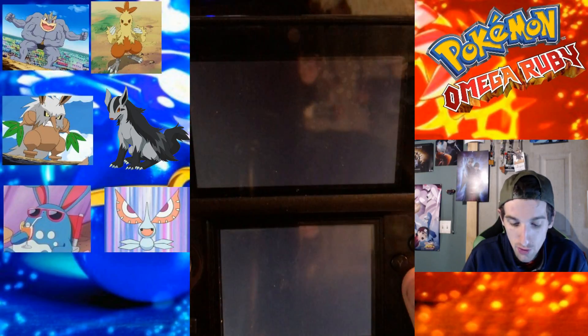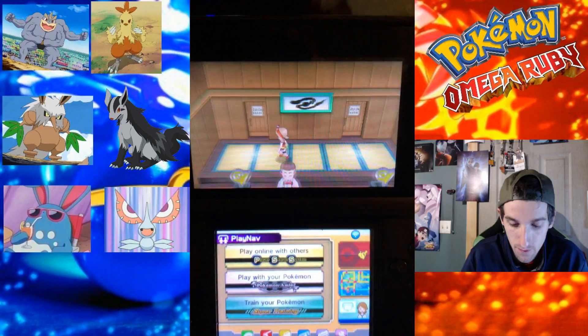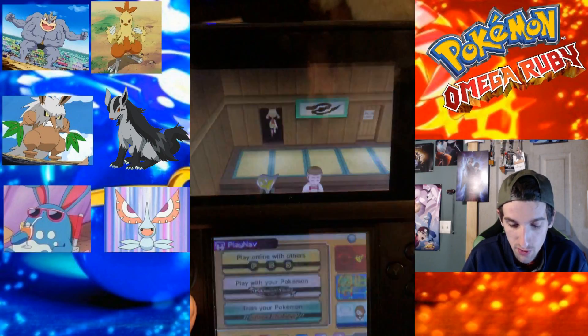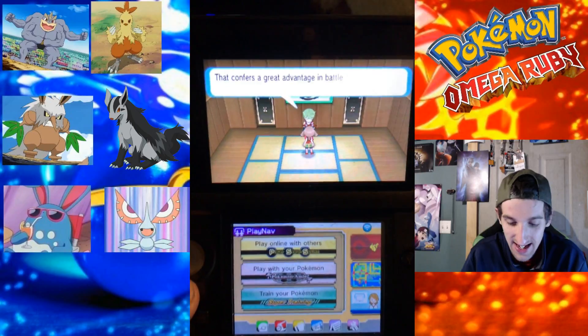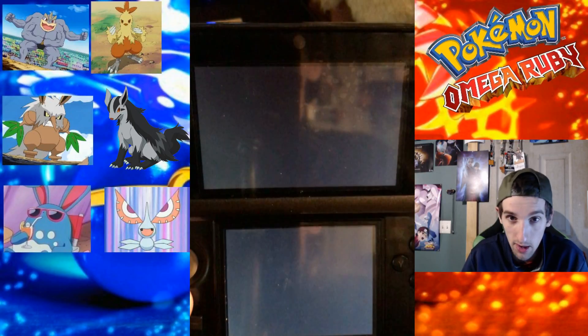Norman has a Normal-type gym, which is why we have Machamp up front. Let's get the party started and head in. Sorry, it's been a long day.